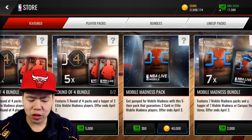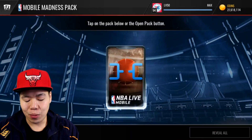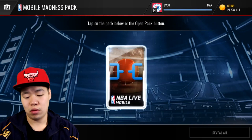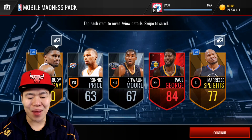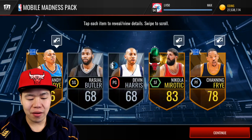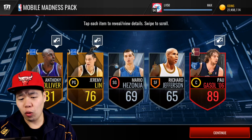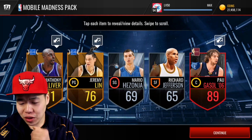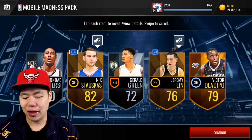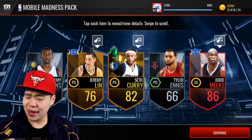Let's open a few of these mobile madness packs. If we can pull one of those higher, more expensive cards, I'm going to be mad happy — I would love to pull one of those round of four elites. DeAndre Jordan — that's what I'm talking about! It pays off for the pack! Back to back elites — let's go! These mobile madness packs have been fire. I've seen a lot more program players in these packs. And Paul Gasol — let's go! These packs are absolutely fire, I've got no choice but to keep opening them.